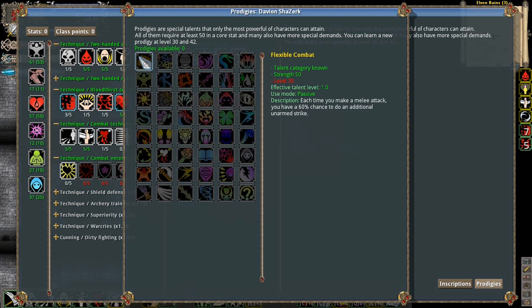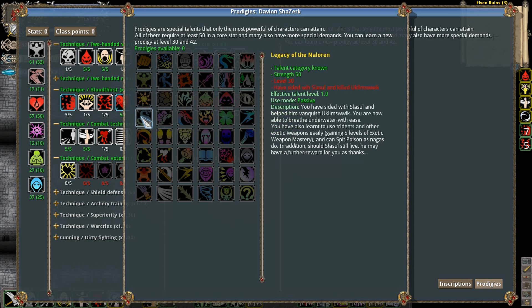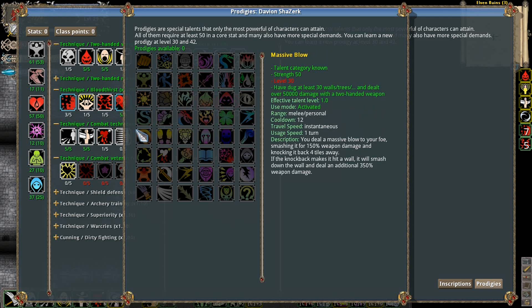Over here, we've got Strength: each time you make a melee attack, you have a 6% chance to do an additional unarmed attack. Don't care. I Can Carry the World: you are strong, fatigue and physical cost nothing to you, and carrying capacity is increased by 500. Cool, but probably never worth it. Irresistible Sun — for 6 turns you gain the mass and power of the star, and damage will increase by Strength. That's possibly interesting, could be cool to use with Death Dance. But I haven't really been training Strength to maximum, so probably not that great. Massive Blow: you deal a massive blow to your foe, smashing it with 150% weapon damage and knocking it away. If it hits a wall, it will smash down the wall and deal additional 3% weapon damage. Interesting.